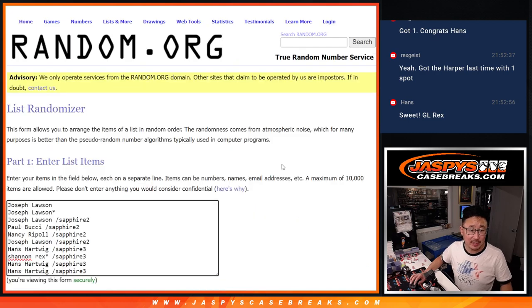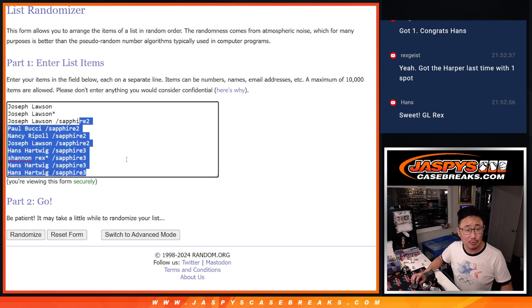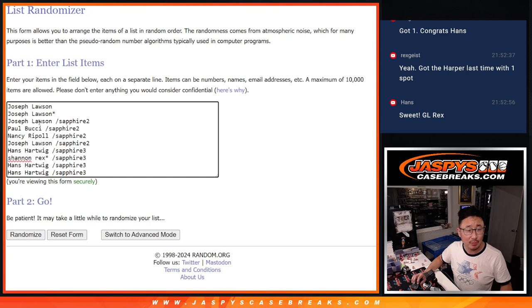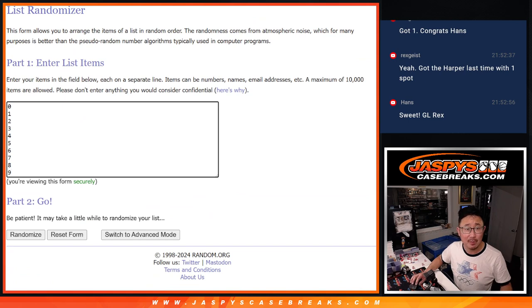Good luck — big thanks to this group for making it happen. Joe picked up a couple spots straight up, and here are the two groups that won their way into the break via the Sapphire update Sapphire fillers: Joe, Paul, Nancy, and Joe, Hans, Rex, Hans, Hans. Those are the numbers right there — those will represent the block of numbers.